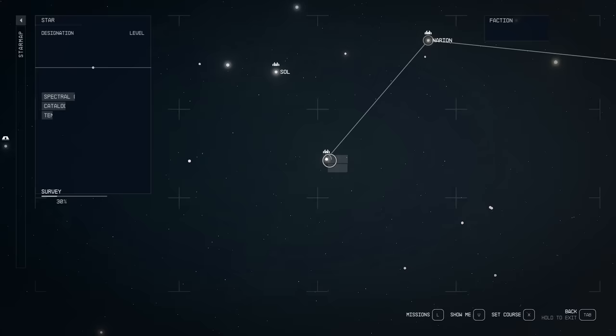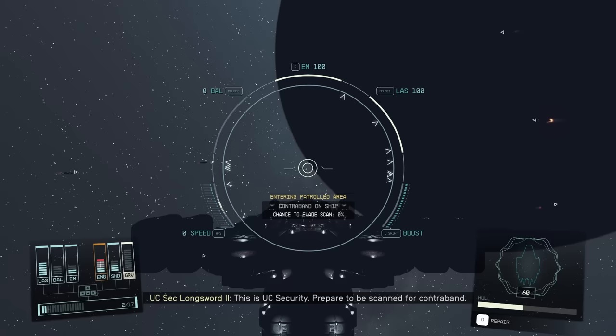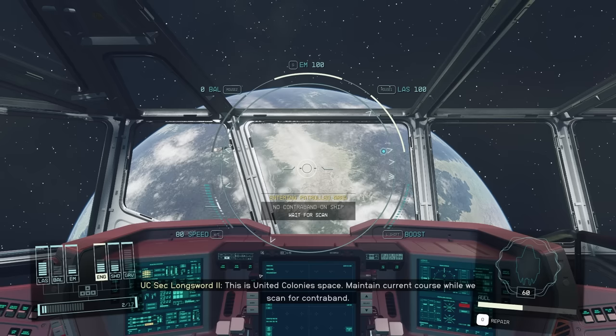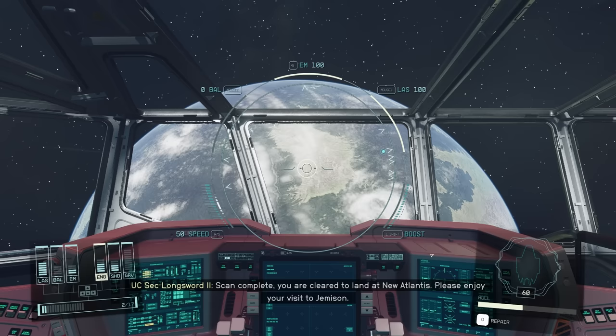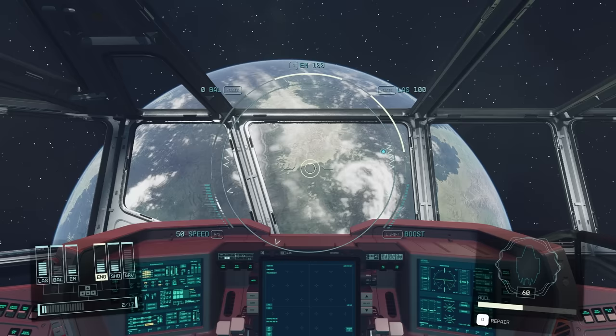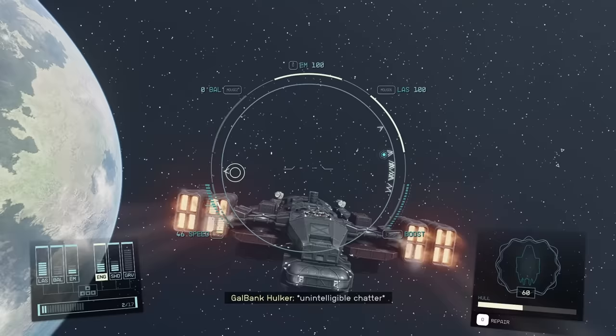We're going to go back to New Atlantis. This is where you should be warned: if you commandeer a pirate ship there is a chance it's carrying contraband. Usually all that will happen is you'll get scanned, and if the ship has contraband you'll get a small fine and might serve a little time in jail. But don't worry — it's very minor. Serving time in jail is just like waiting a little bit, and the fines in my experience are usually very, very small.